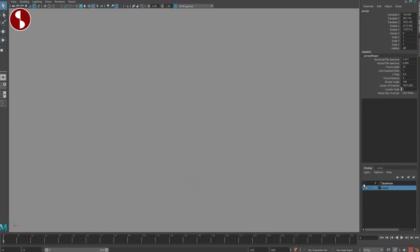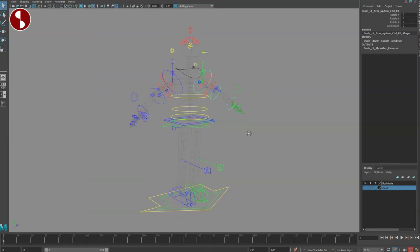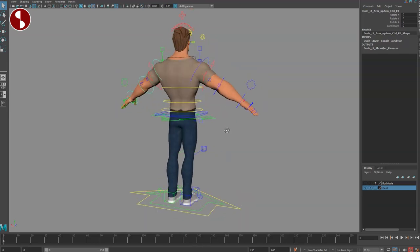Going back — this is the Dude rig. In the channels you can see there's the geo and then there's box mode in terms of display. When you bring in the controllers and animate in box mode, it's much faster to animate. And here is the rig in all of its glory.